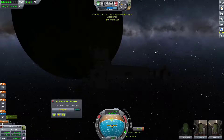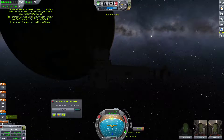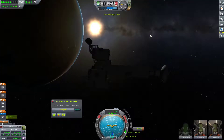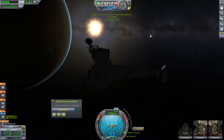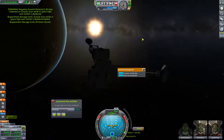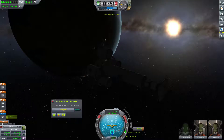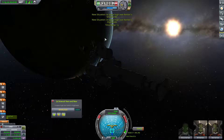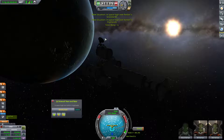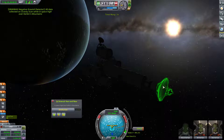Grasslands. Here's some highlands — collect that. Grasslands. Highlands. Highlands. Badlands — yeah, we'll grab that. More highlands. More grasslands, more highlands. Boy, it keeps going back and forth here. Oh, that's mountains — grab that. Nice.